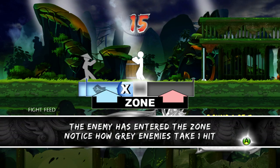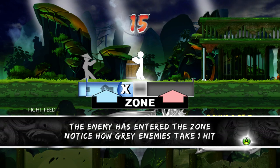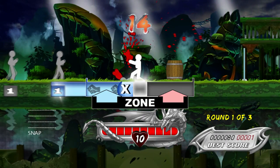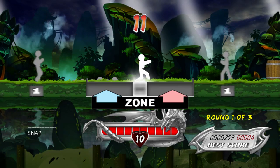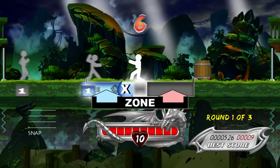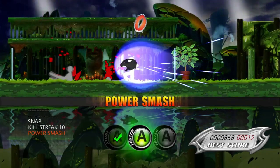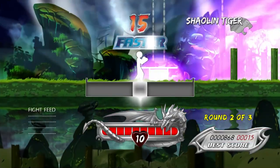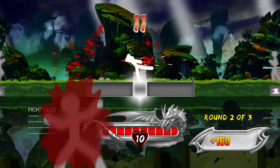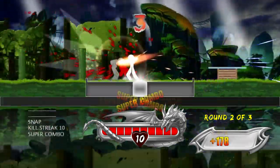Notice how the grey enemies take one hit. I have to press... I am pressing — oh, press X now to attack this enemy. Wait for enemies to approach you. Fight using only the X and B buttons — screw you, because I can actually do the side buttons to make it more efficient.